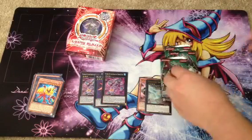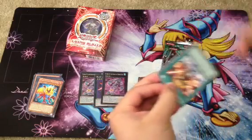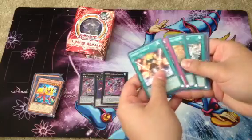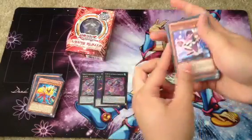Return of the Duelist. Let's see if we can get our 50th Acid Golem — and we do. Let's see what we got here: a Hunder and a Magelline. Really nice pull.